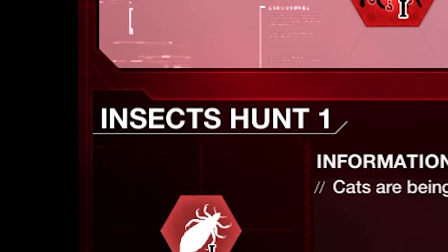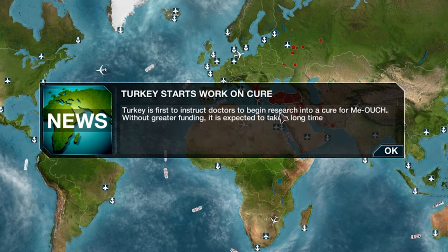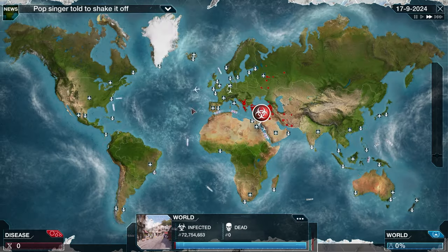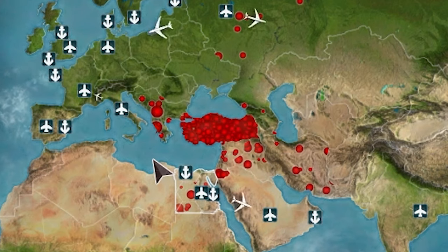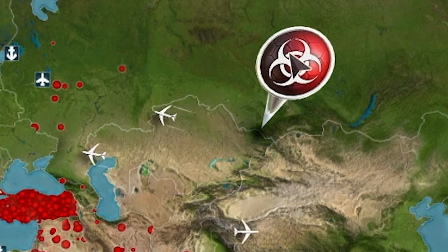Let's get Insect Hunt 1 — cats are being used to hunt insects, increasing infectivity especially in rural regions, and that sweet mutation chance. Turkey is the first to instruct doctors to begin research into a cure for Meowch. Drug resistance also mutated, giving us resistances to class 3 and 4 anti-cat meds, further increasing effectiveness in wealthy countries. Hold on to your maple leaf, Canada, because we're coming for you. We've just hit Egypt, and now Kazakhstan and the Scandinavian countries have also been infected.